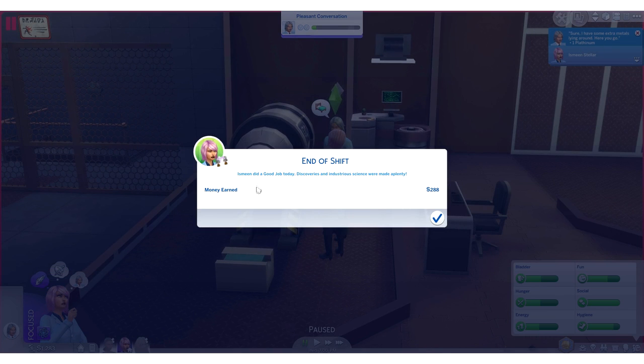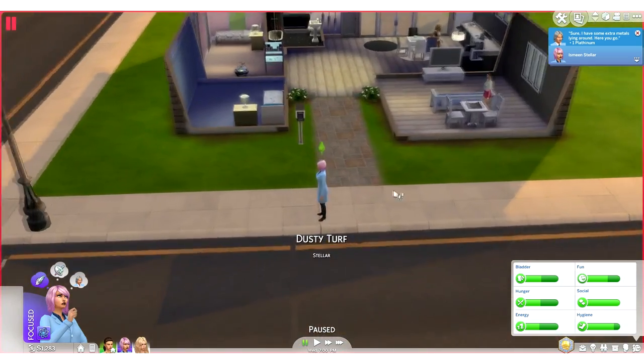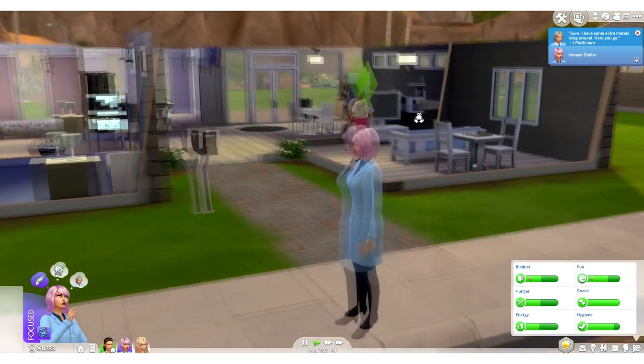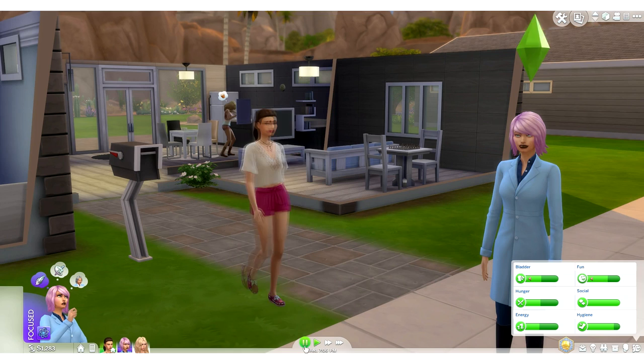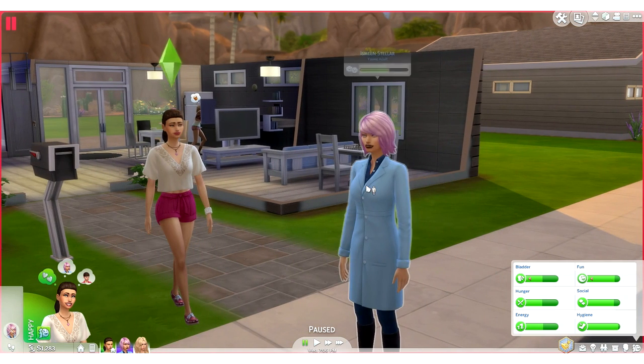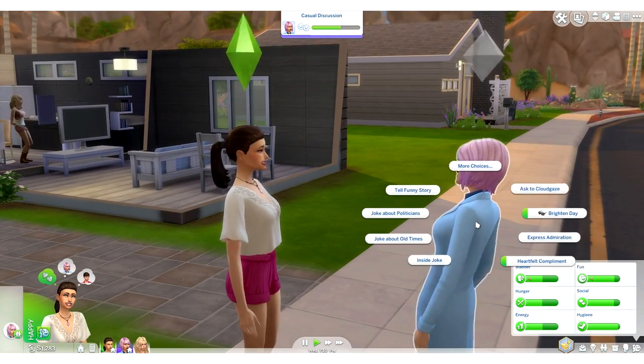What is that? Platinum! Izmin did a good job today — discoveries and industrious science was made aplenty. She earned 288 simoleons. Let's see if she got promoted. We are back at Dusty Turf and... she didn't get a promotion. No, Izmin! Oh no. I'm actually a little bit bummed out that she didn't — like, come on now. I really want Nadia to brighten her day because we really thought she was going to get a promotion.